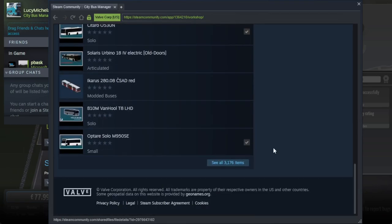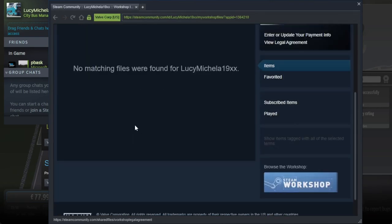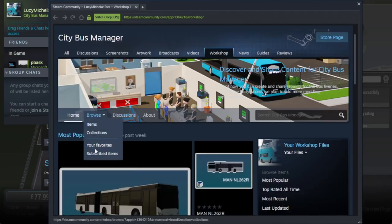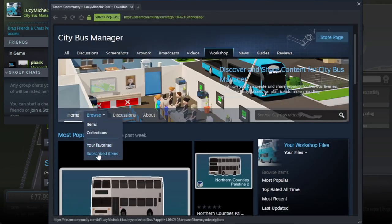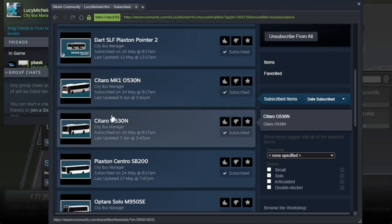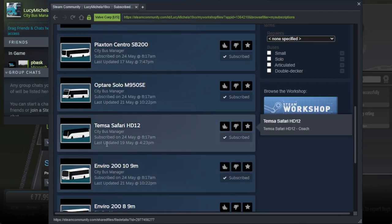Basically you go to your workshop subscribed items to check. There's an ALX400 - I know it's in the game already but there's a modded one with the doors on the correct side, and that's the point with these: all doors are on the correct side. There's also two Citaros - the Mark I which is the older one, and then the 0530N as well. And a Plaxton Centro, because why not? And a Thames of Safari for when we play around with Express Routes.